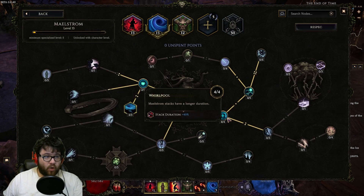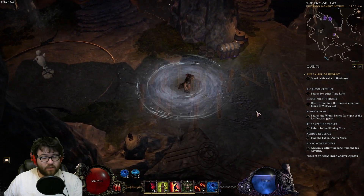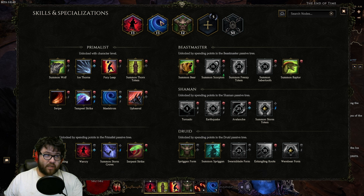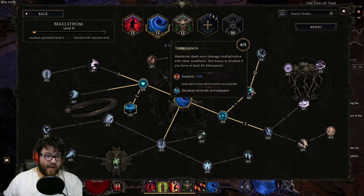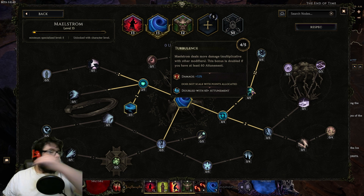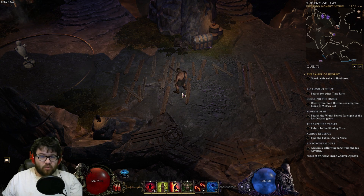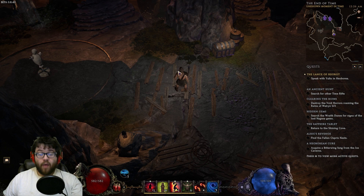Then we take four points into Whirlpool for stack duration, so our Maelstroms last longer and we deal more damage — the more stacks of Maelstrom we have, the more damage we deal. Eventually we take five out of five points into Turbulence for the percentage damage increase. At that point you'll be in monoliths and can either swap to Cold DoT Werebear or whatever other Primalist build you're planning to play.